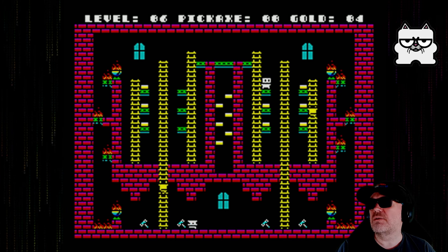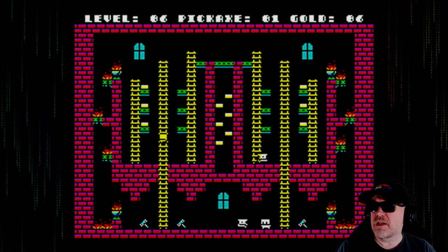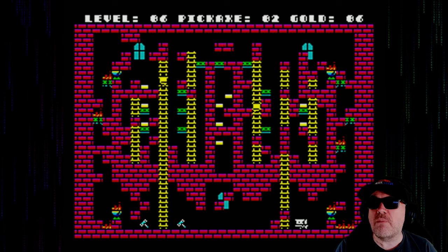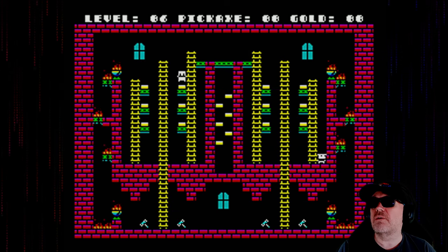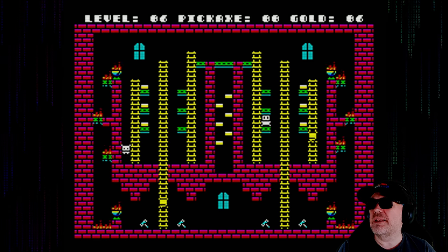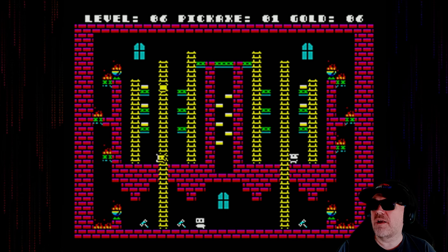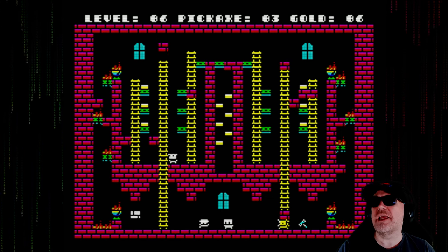All right, let's do this. Hello hello hello. Pickaxe. No — you can't use it on the bottom floor. Balls. Okay. The first thing we're going to do is wait to see what that bottom one does. I need that bottom one to get out of that area. And I've got myself into picking traps again.